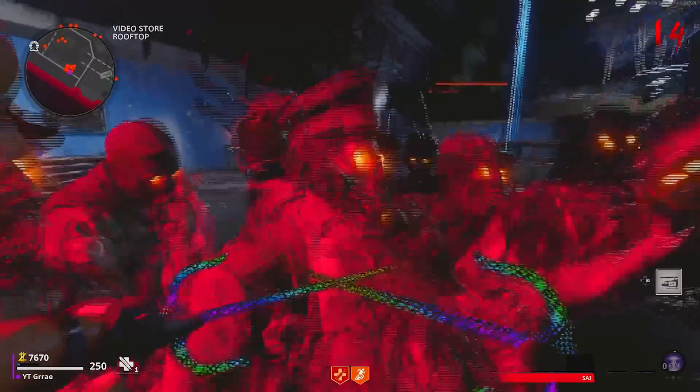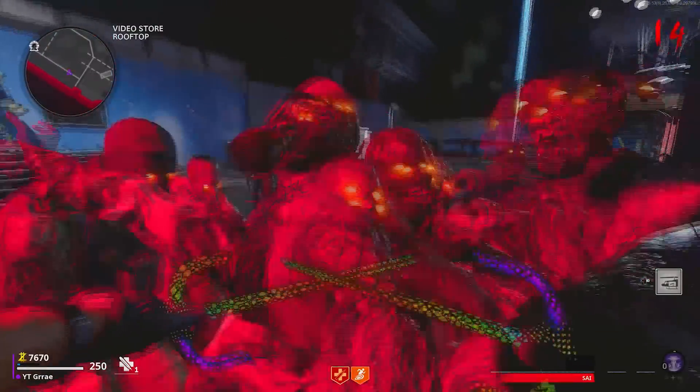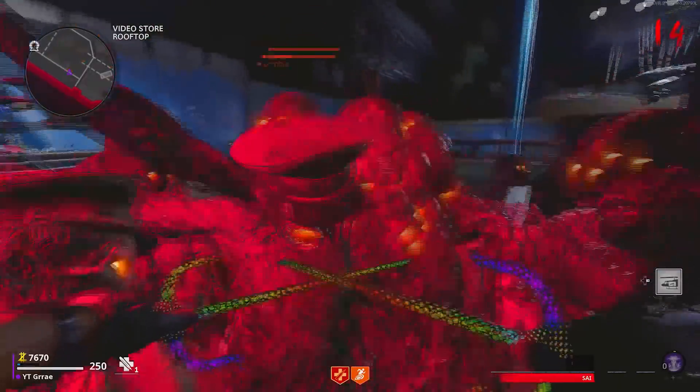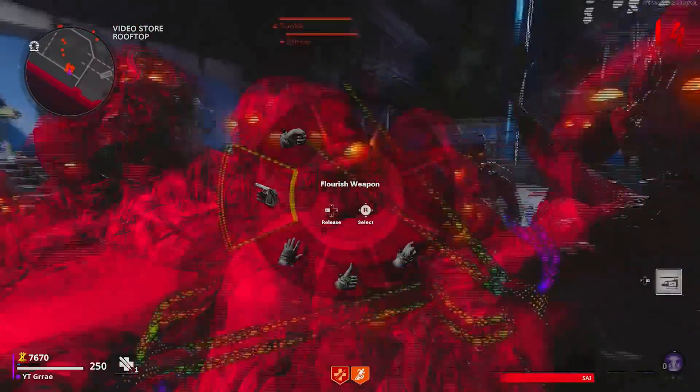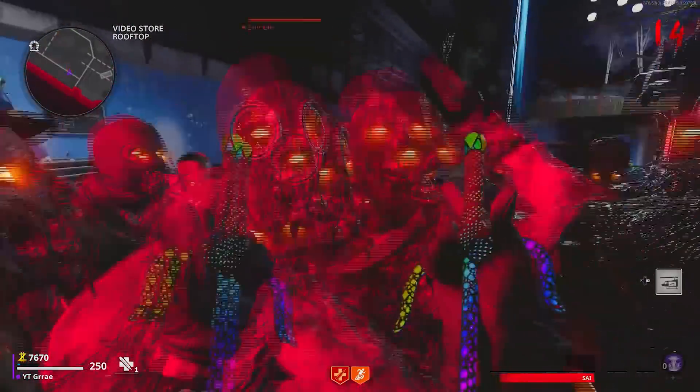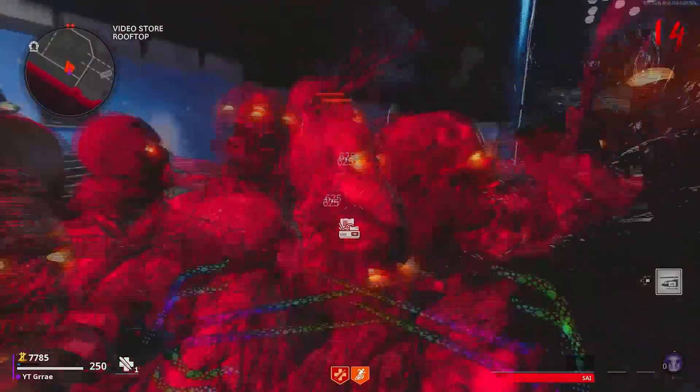You can play absolutely normally inside the god mode glitch by using perk machines, field upgrades, and going through portals — anything you would like, even the easter egg, you can do in god mode. Every person in the game can use the god mode glitch as well, and your entire team can get in god mode and also do the easter egg just fine. You can also buy other scorestreaks to use like the flamethrower if you would like to get the free wonder weapon.